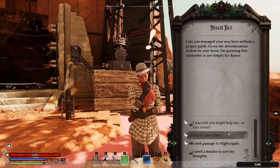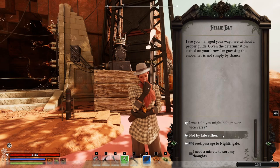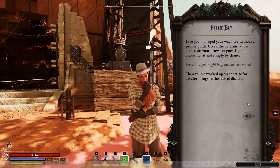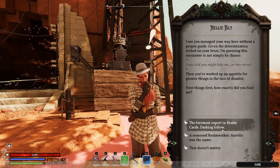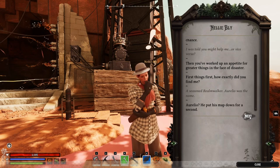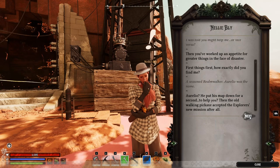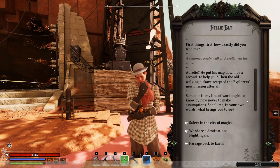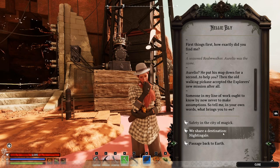"I see you managed your way here without a proper guide. Given the determination I see in your brow, I'm guessing this encounter is not simply by chance." "I was told you might help me, or vice versa." "Then you worked up an appetite for greater things in the face of disaster. First things first, how exactly did you find me?" "A seasoned realm walker — Aurelio was the name." "Aurelio, he put his map down for a second to help you, then the old walking pickaxe accepted the explorer's new mission after all. Someone in my line of work ought to know by now never to make assumptions. So tell me, in your own words, what brings you to me?" "We share our destination — Nightingale."